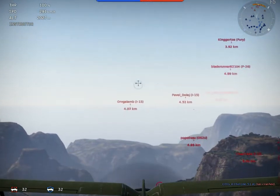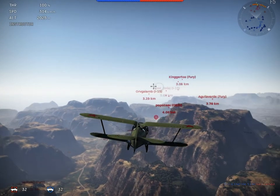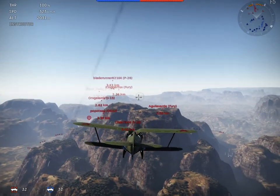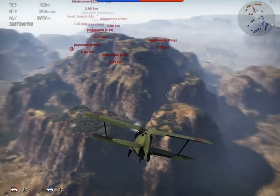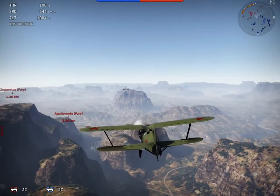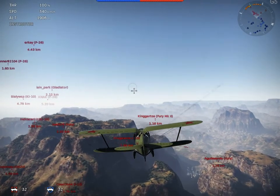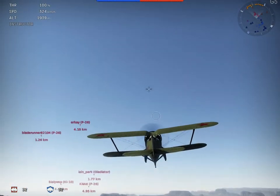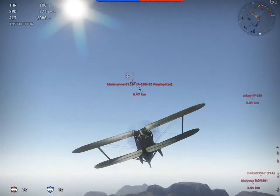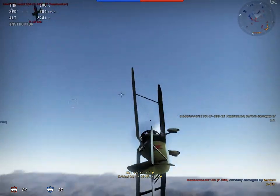We have wheels and landing gear which we can't retract. The blue planes and blue tanks are ours, while the red ones are enemies. The most important thing at the beginning is to fly as high as possible, because if you have the height advantage you can attack the other planes much more effectively.